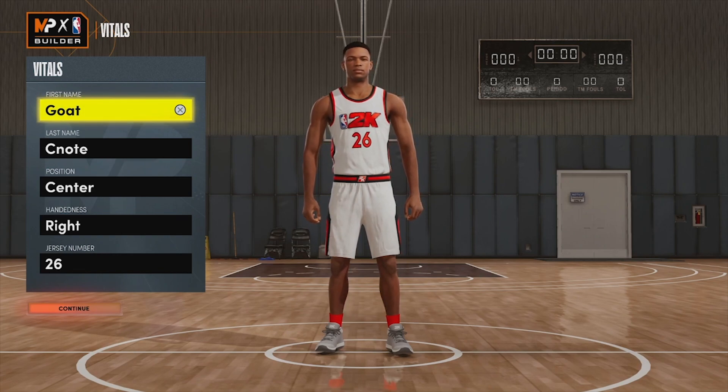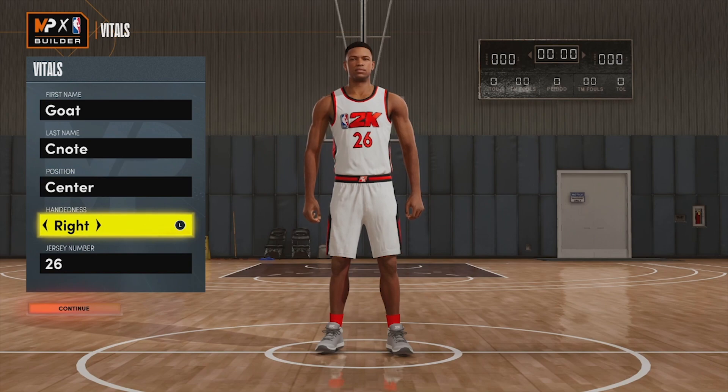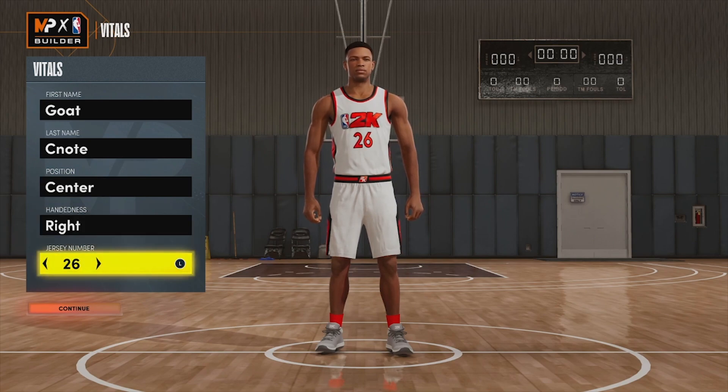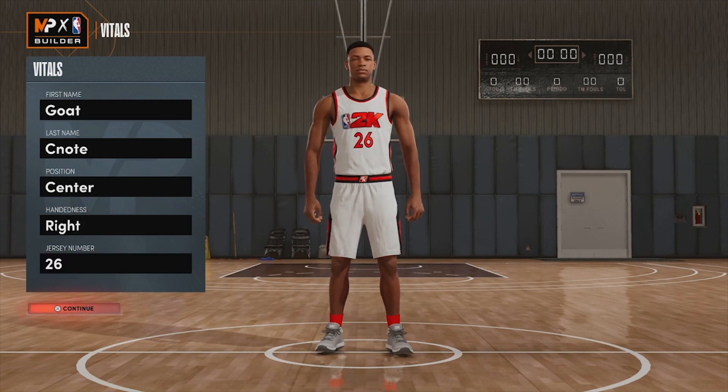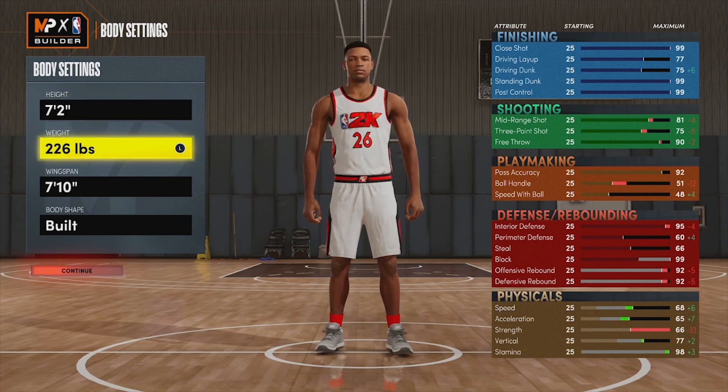Our position is going to be the center position, we're going to go right-handed with this build, and the jersey number is completely up to you. Now for the body settings — since it's glitched, we're going to have a higher speed. We're going to stay at seven foot two but we will change our weight.